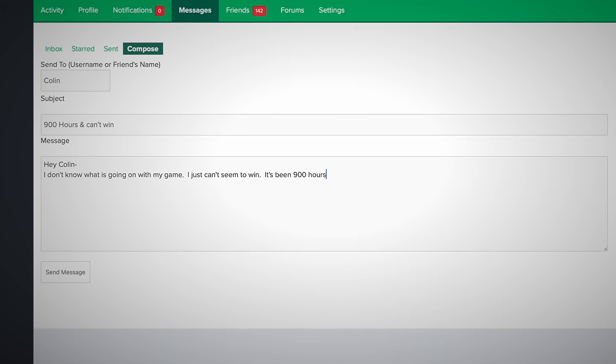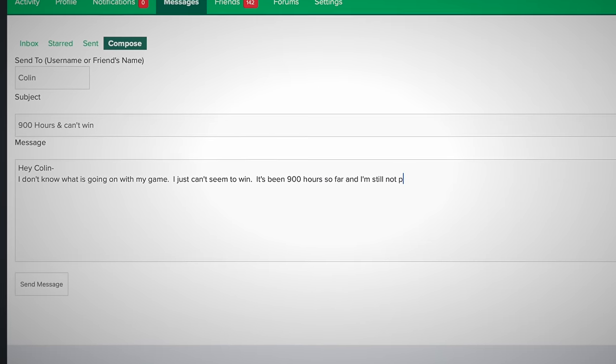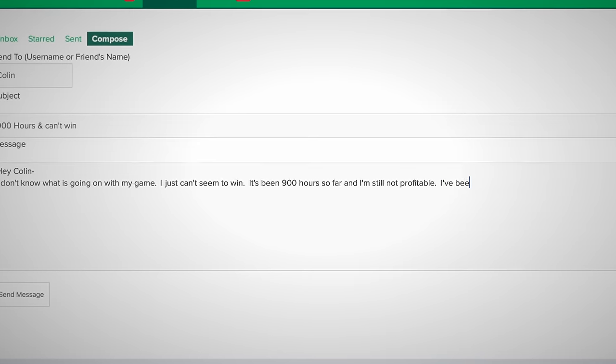I hear from him a year later and he says, 'Colin, I've been playing full-time. I've played 900 hours with backoffs and travel and all that, and I don't have any profits to show for it.' 900 hours — you should have profits after 900 hours, or even 500 hours, unless you're having a horrific losing streak. I knew something was up, so I started digging in: where was he playing, how was he betting, what kind of conditions was he playing in?